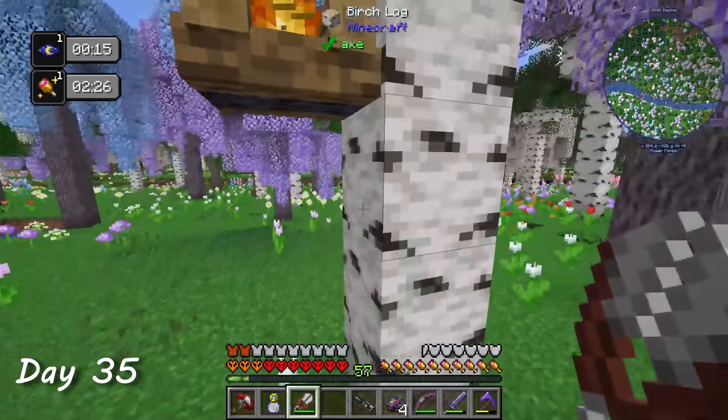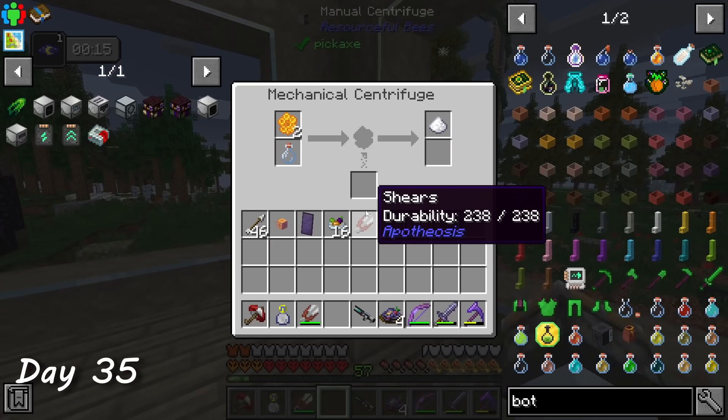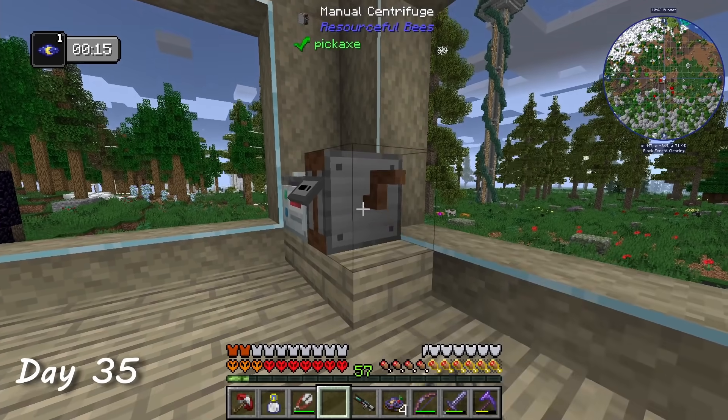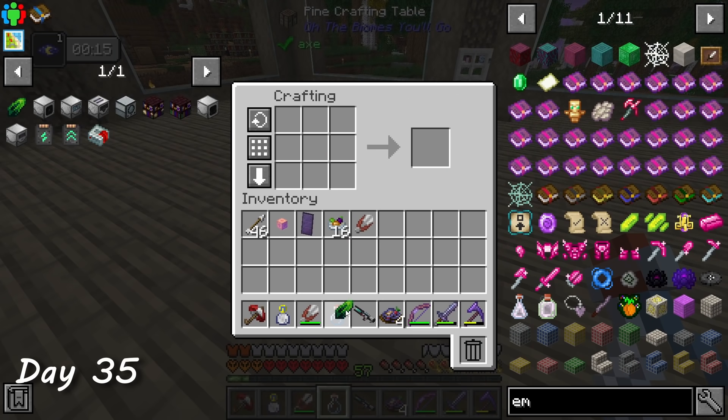I needed a honey bottle, not a honeycomb, but luckily there is a block called a manual centrifuge. This allowed me to extract the honey from the comb while I turned a crank. I then crafted the insightful crystal and let it hold all of my levels.